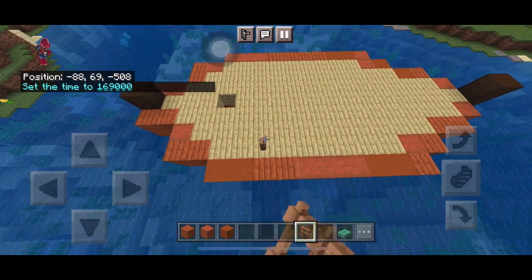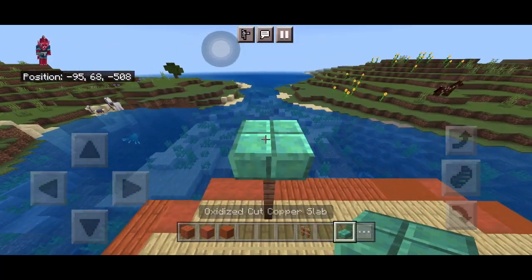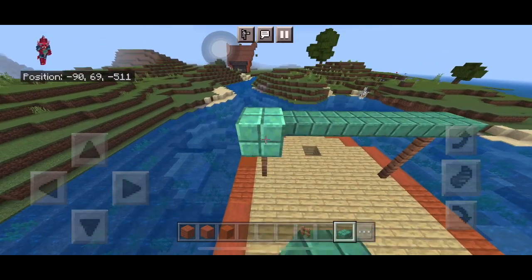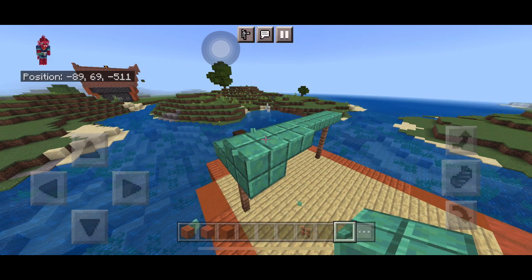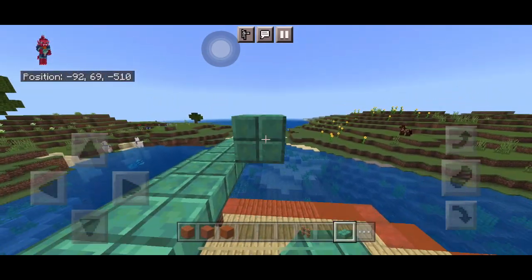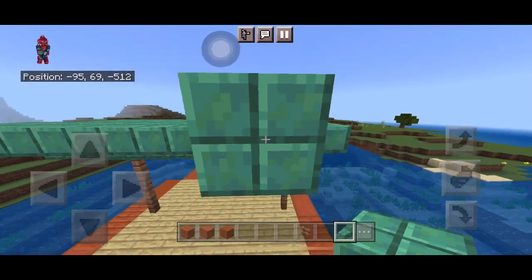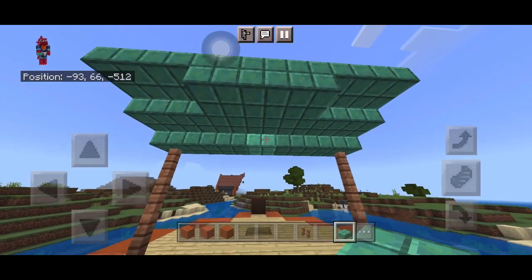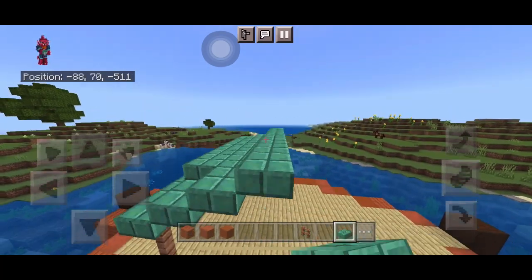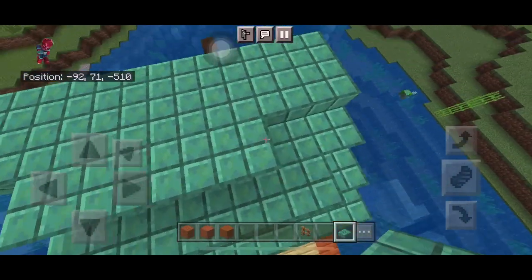Grab some fences and oxidized copper slabs. Put the fences three blocks up, two blocks away from the frame, then place slabs all the way across from the fences. This design is a bit complicated so follow carefully — you can pause. Make it one slab higher each time, three times, then add another layer of slabs one block from the edge.